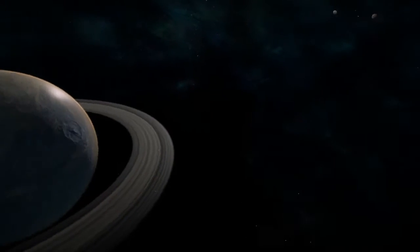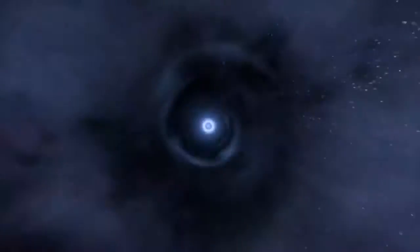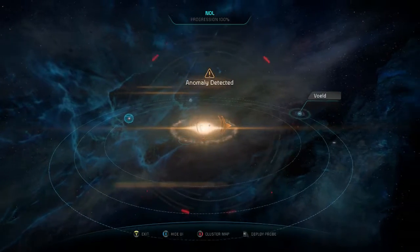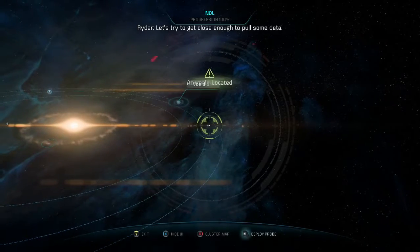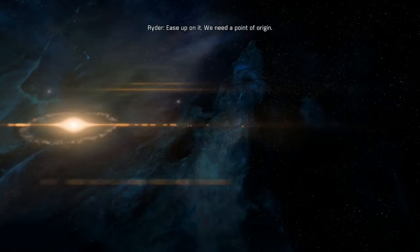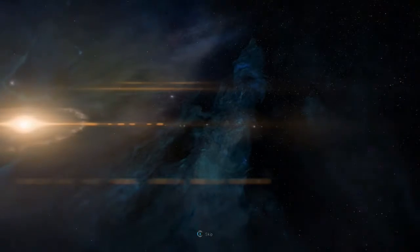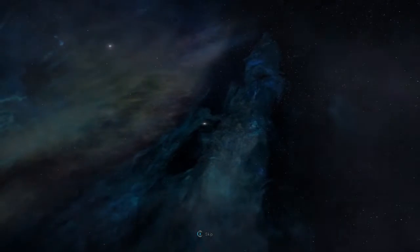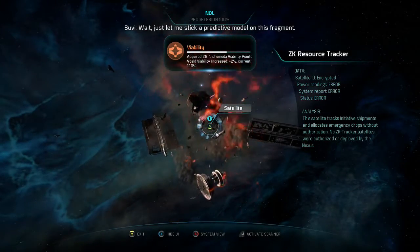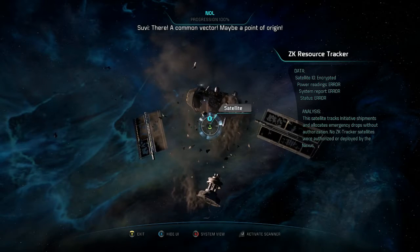Back to the null system. We just got pinged by another of those ZK trackers. Here it is - let's try to get close enough to pull some data. On it. Probes launched. Tracker ahead - looks active. Ease up on it. We need a point of origin. This one even blows up spectacularly. And boom - that is one twitchy self-destruct. Just let me stick a protective model in this fragment. There - a common vector, maybe a point of origin. Good job. Let's go.